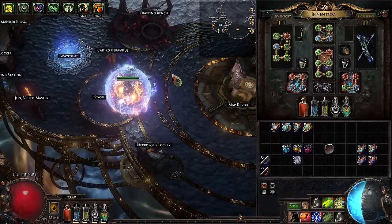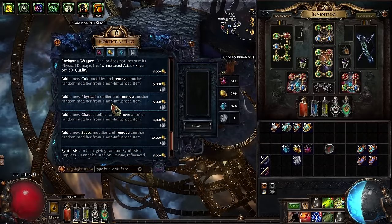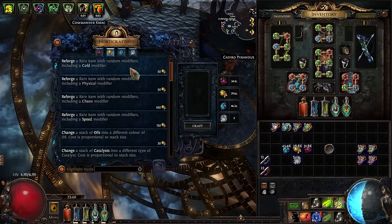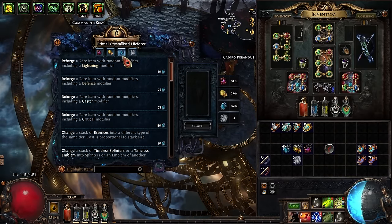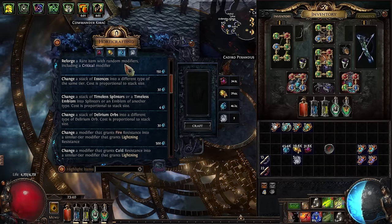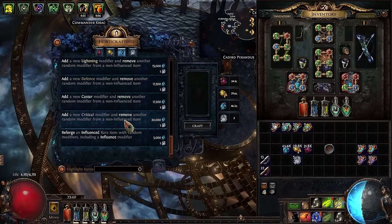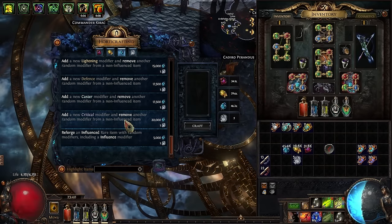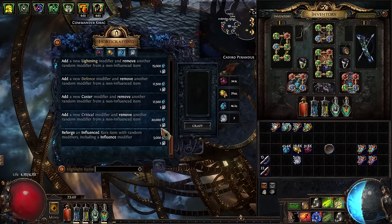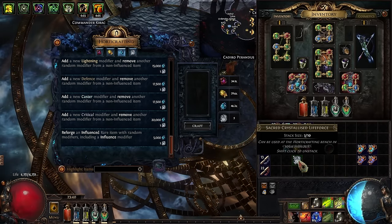Let's talk about Harvest and what makes it special as a League mechanic. All of the monsters that you kill in a Harvest give you life force. Life force is used at the heart of crafting station to do different crafts. It can be as simple as reforging items with guaranteed mods — cold, chaos, that kind of thing. Or it can be more complicated, like re-rolling whole stacks of essences or delirium orbs into a random different type, or even really complicated in-game crafting like adding and removing a crit mod. The quantities needed for high-end metacrafts are quite high — 20,000 blue juice and a sacred crystallized life force.